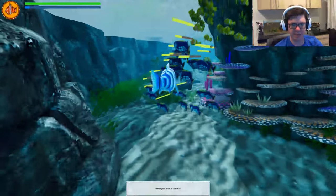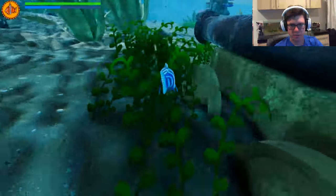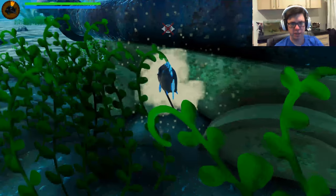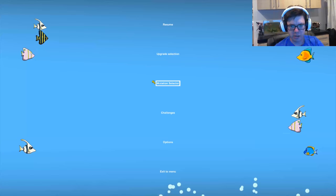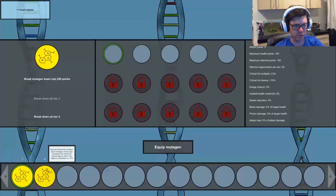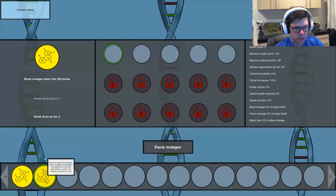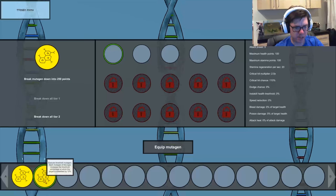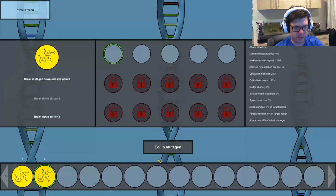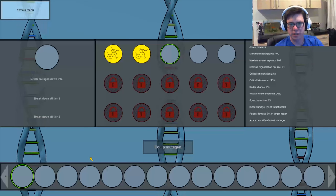I can eat these things. I've got lots of mutagen slots available. Let's go back down. I can't remember — mutagen selector. Break down mutagen into 250 points? No. Each mutagen increases the chance the target is insta-killed. Let's equip the mutagen, and the other mutagen. There we go — nice.